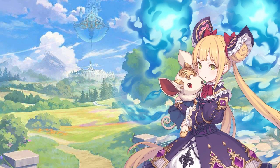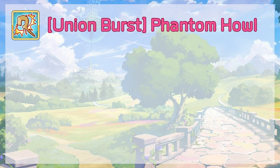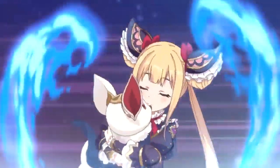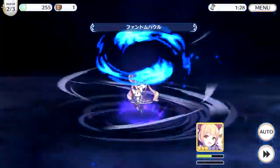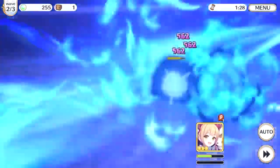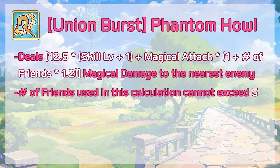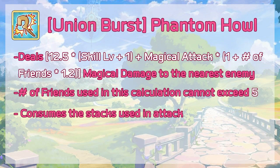Note: all instances of Luna dealing damage, including friendly fire via skill 1 and normal attacks, will generate a friend stack. Luna's Union Burst is Phantom Howl. This deals 12.5 times (skill level + 1) plus magical attack times (1 + number of friends times 1.2) magical damage to the nearest enemy. Note that the number of friends used in this calculation cannot exceed 5, and this also consumes the stacks used in the attack.